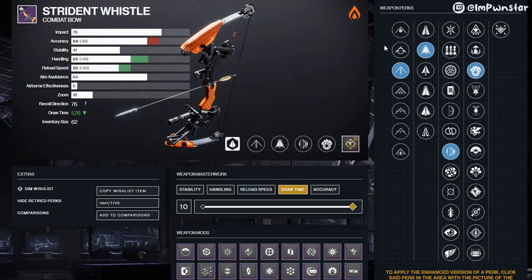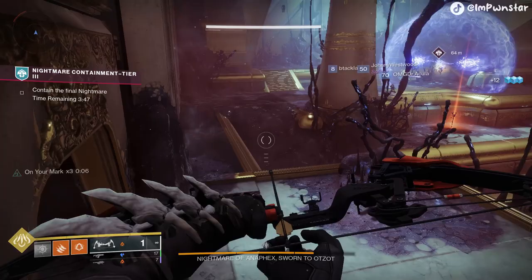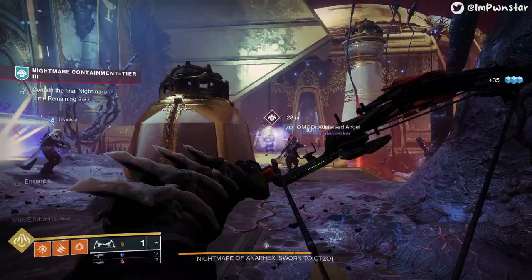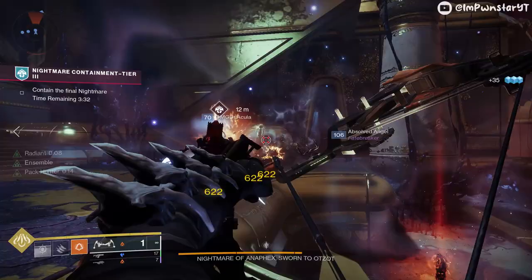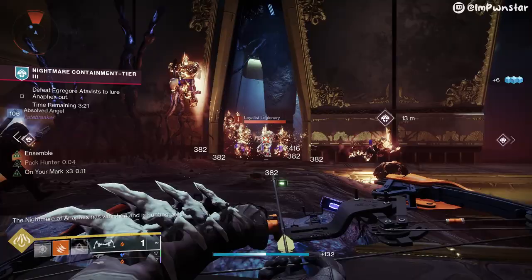Incandescent is the only reason I would even consider using a bow in PvE — it's the only legendary bow I would take into PvE content. For bow enthusiasts, if you're using a legendary bow in PvE right now, this is the better option. Farm for one with Incandescent. There are alternative options alongside Archer's Tempo like Perpetual Motion, but Incandescent entirely carries this weapon. Trust me — it's going to be better for add clear in your average activity than whatever else you're currently using.